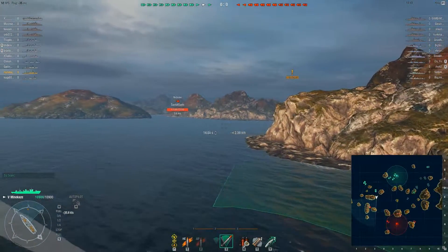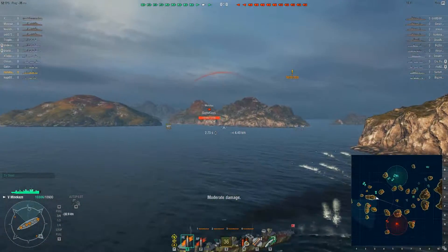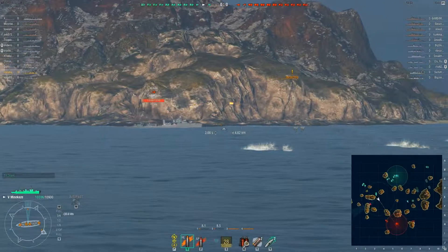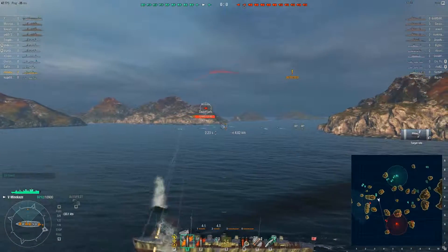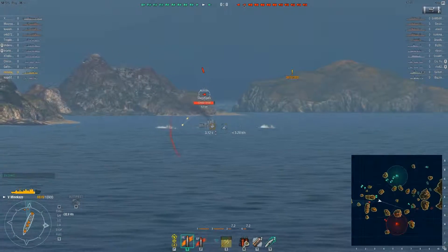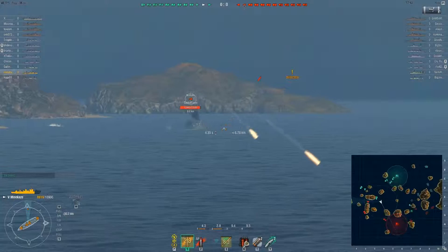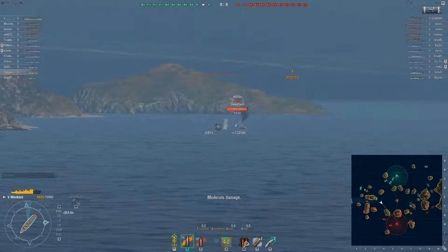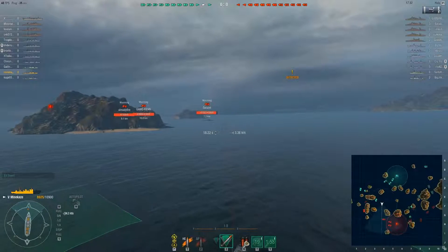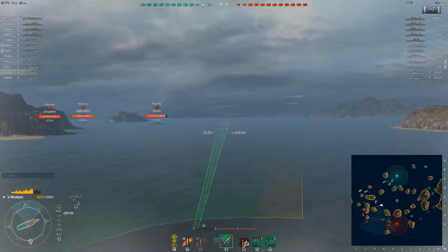Right away I managed to run into the enemy Nicholas. Getting into a brawl with a Nicholas at this tier is ill-advised. The Minikaze's guns just don't traverse quickly enough to really track another destroyer — they barely traverse quickly enough to track a battleship if you're trying to dodge incoming fire. The Nicholas has guns that are just better. He also has the typical low-tier American destroyer torpedo layout where he can torp from both sides. I disengage as quickly as I can, popping smoke and boost — not to hide from the battleships in front of me, but to hide from the Nicholas behind me, as he is the one spotting me.